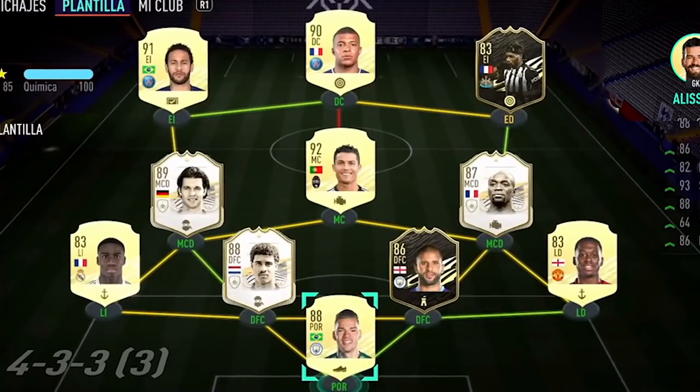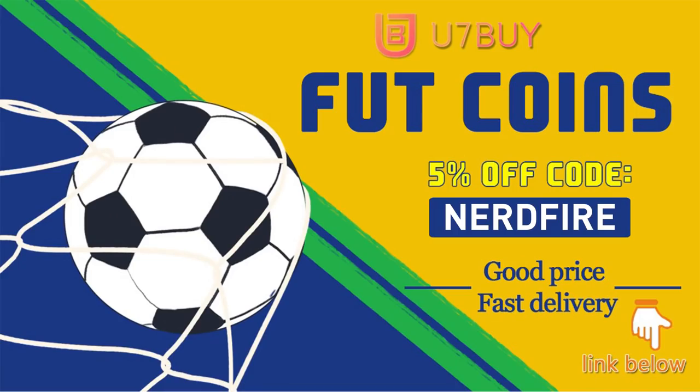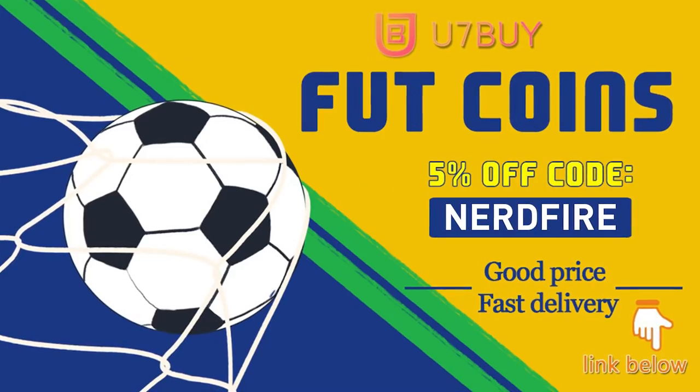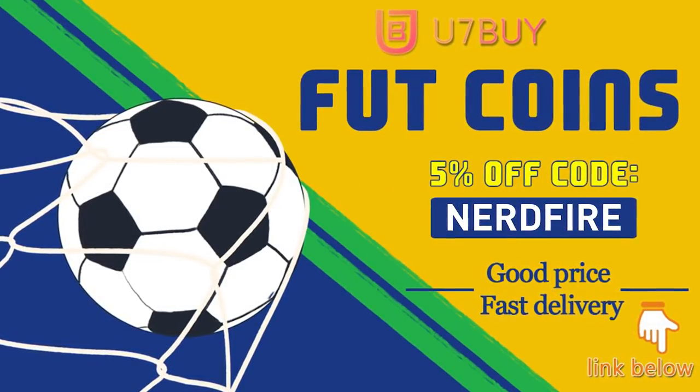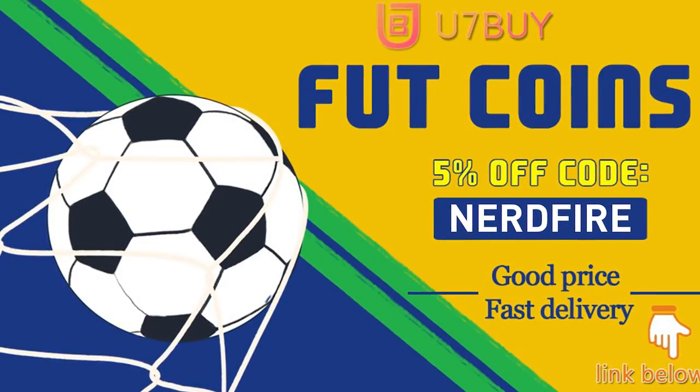A brand new icon pack this time being 92 plus - let's open a few of them up and see what we can get. Are you facing ridiculous teams and stuck with bad ones? Head over to u7buy.com and get yourself some FUT coins using the code NerdFire at the checkout for five percent off your order - linked in the description. They are cheap, safe, and the most reliable, so go check them out and make your team better than ever.